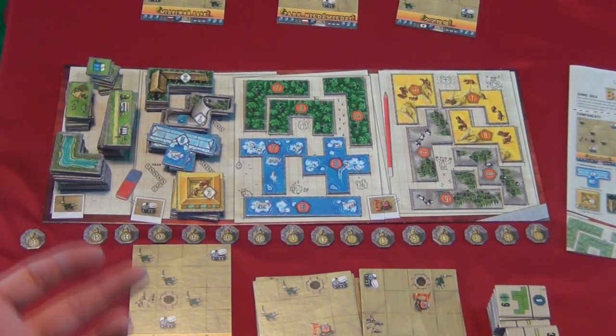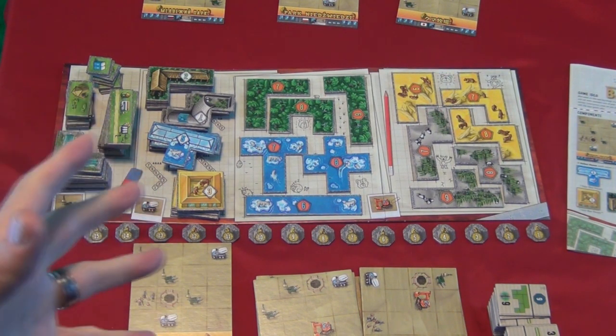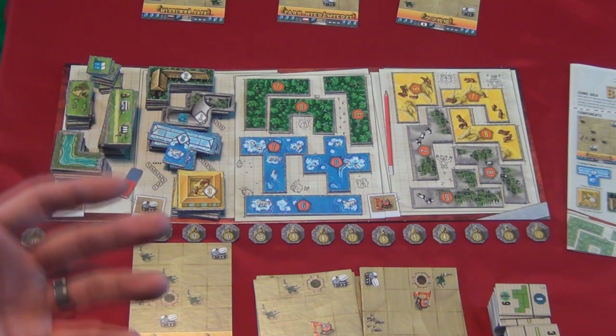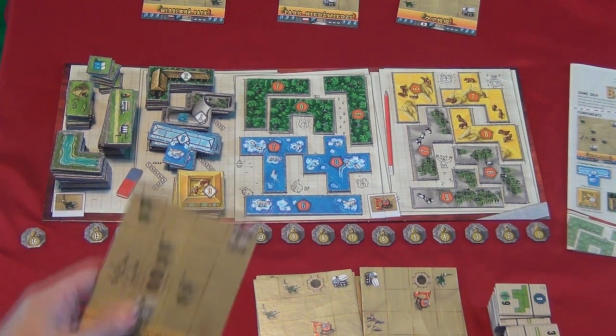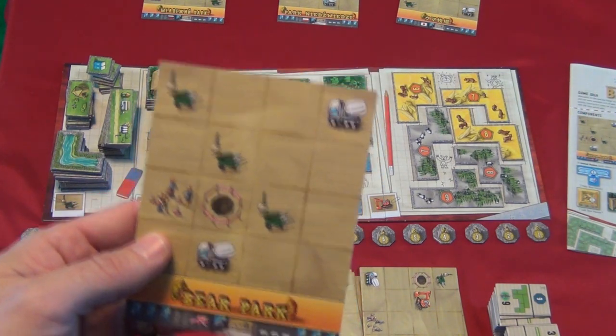In Baron Park from Mayfair Games, the players have been tasked with building a new bear park. The object of the game is to build the best bear park, and that's measured of course by victory points. To do this, each player is given their own blank park board.